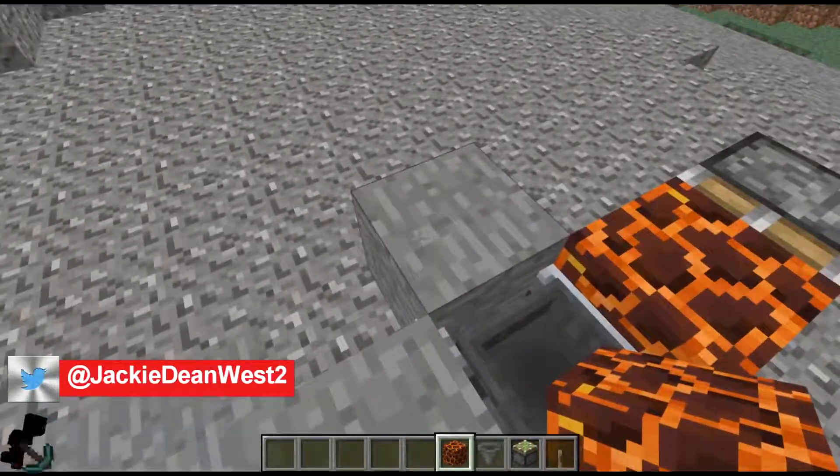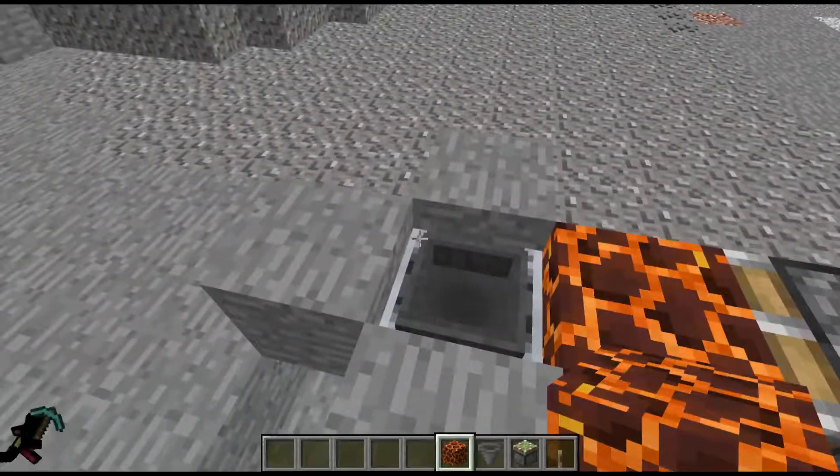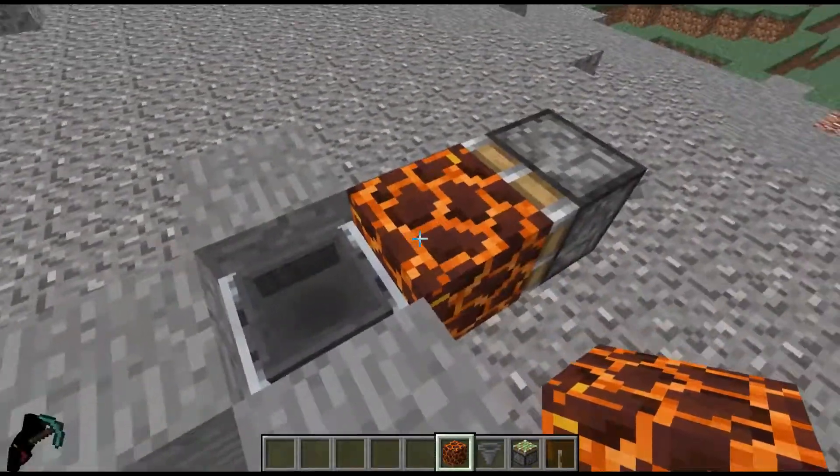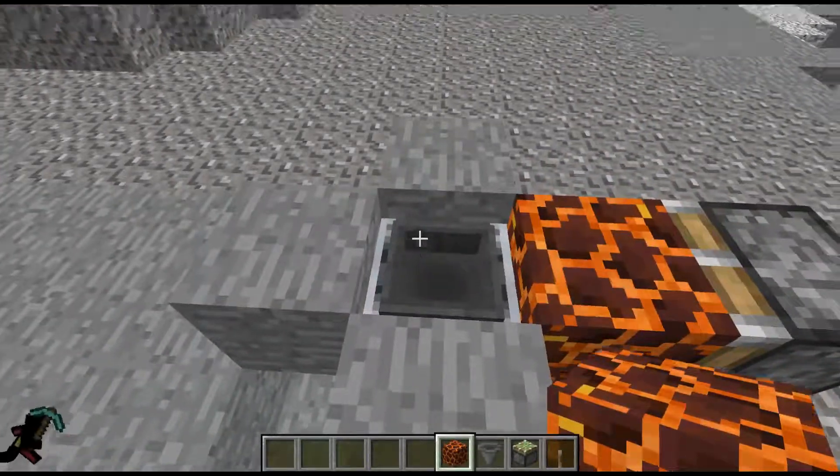So you've found a spawner and you want to make a mob farm, you create a path and get the mobs to the area where you want to kill them, but you also want to AFK. Well, this is one fairly simple way to do it.